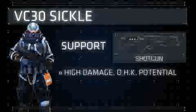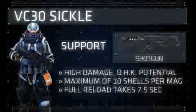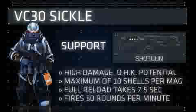By default, the Sickle carries ten shells in its magazine tubes, but when one of the magazines is loaded with a different kind of ammunition, you are limited to five shells. Each shell is loaded into the gun individually, taking 1.9 seconds to load and cock one shell. A full reload of the VC-30 takes 7.5 seconds to complete, taking into account the one second long delay caused by the pump action. The Sickle is capable of firing roughly 50 rounds per minute.